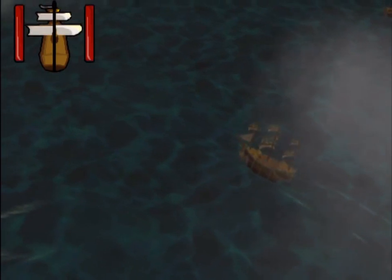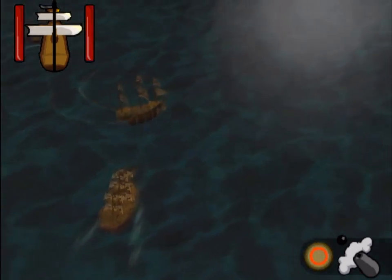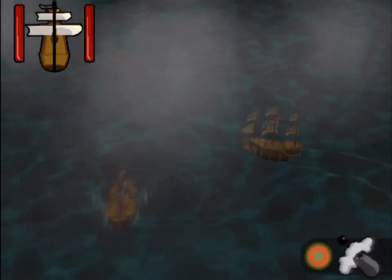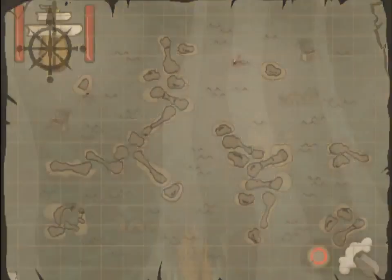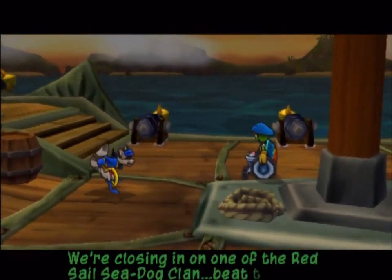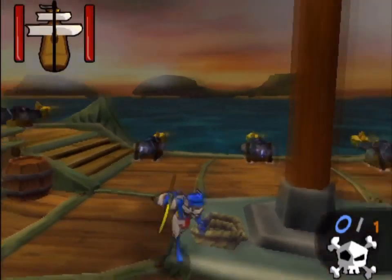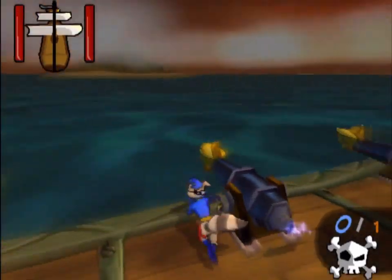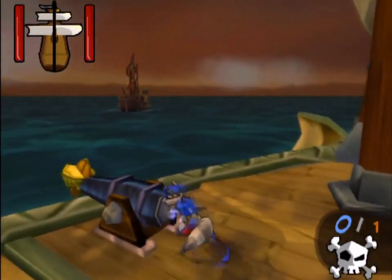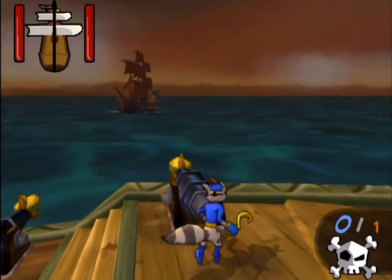Alright, so right here. We're right on the X. Don't need a battle with three ships. We are closing in on one of the Red Sail Sea Dog Clan. We've got one away from the rest of the fleet. Make sure to board the enemy vessel once their mast has fallen. We need to find out the patrol routines for the rest of the clan, and with some planning we should be able to ambush them in small groups.